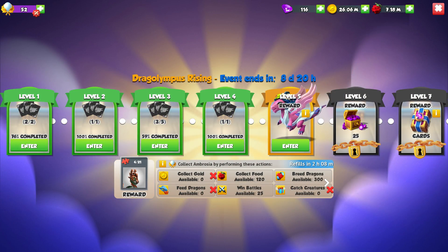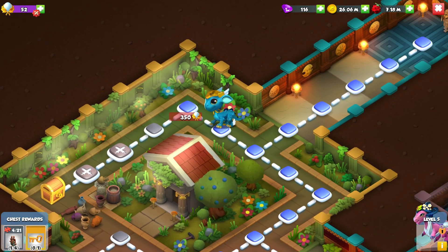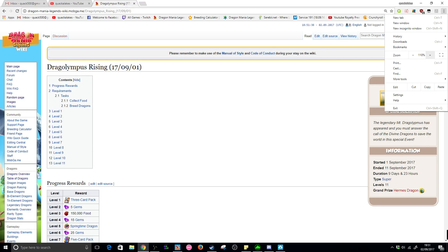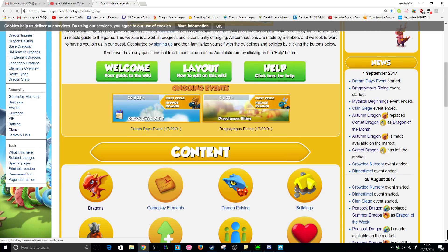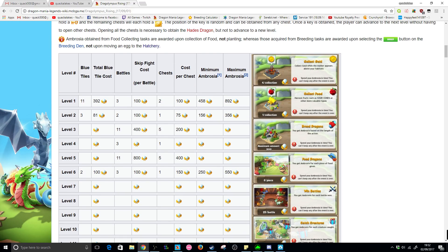In the Dragolympus Rising event I'm on level 5 — I went to the right hand side and opened the chest first but didn't get the key. Luckily someone has been very kind and updated the wiki's event page. You should definitely check it out on the DML wiki page — just scroll down and click on the Dragolympus Rising event section, and it will take you straight there.